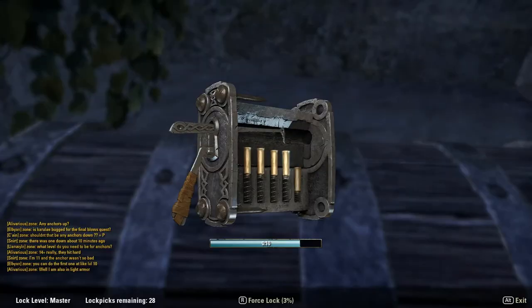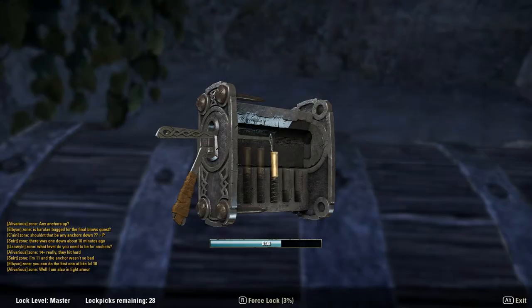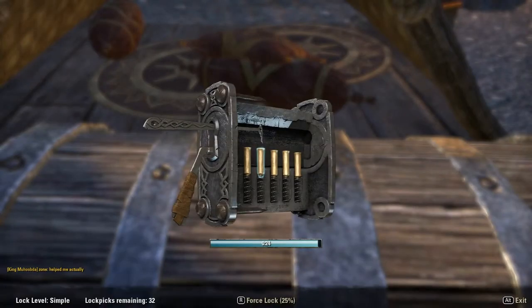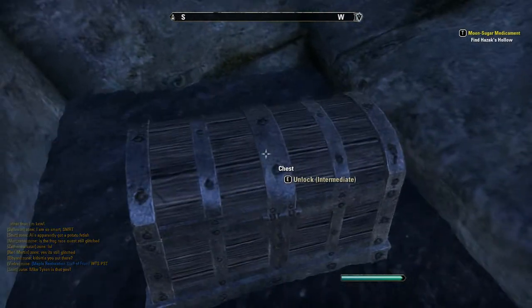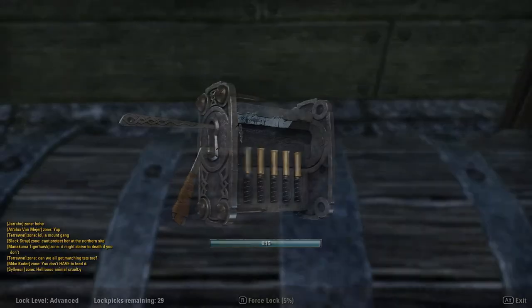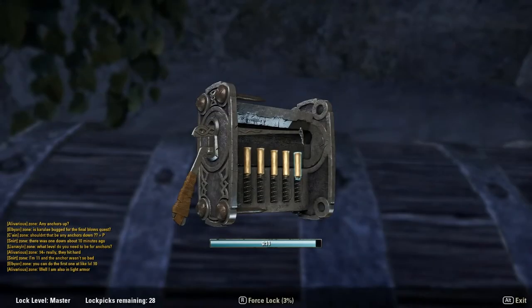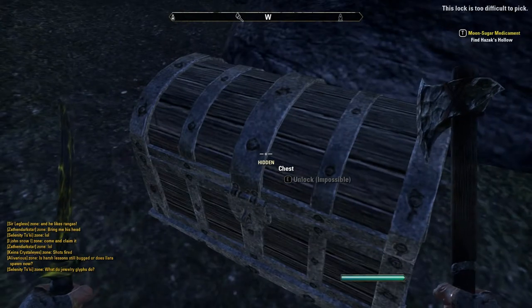The difficulty of the chest corresponds to how much time you have to depress all the pins. The chests are ranked in difficulty from simple, intermediate, advanced, master, and impossible.